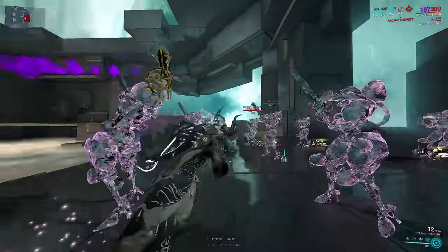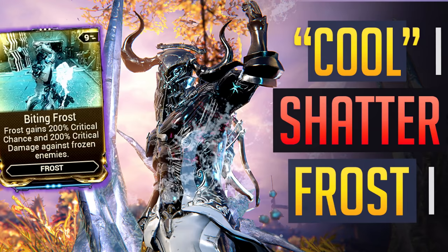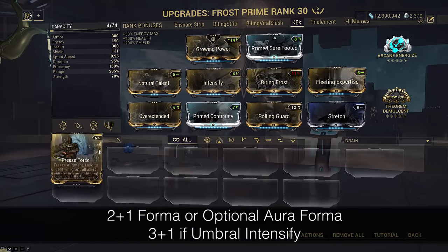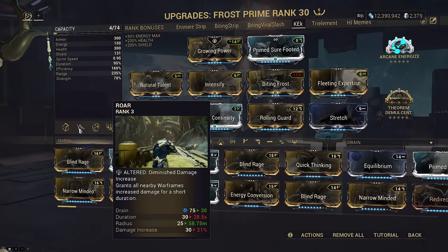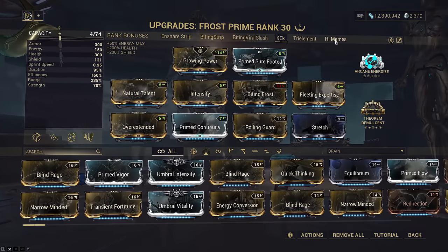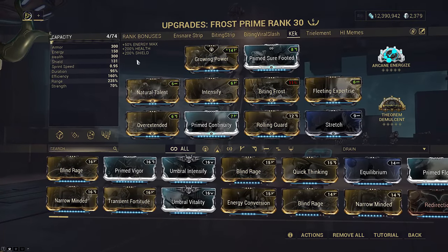Biting Frost does not scale with strength, so you can actually run negative strength setups like I showed in my previous Frost video earlier this week. This is the Frost build I'm using — it's a bit different from last time. It has Roar with just 70 strength. The regular Intensive Eye should be Umbral, though, if I had the right polarities. Otherwise, with Growing Power, this build would reach 109 strength.